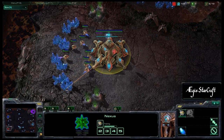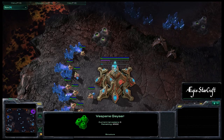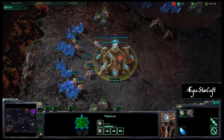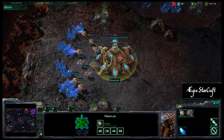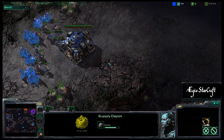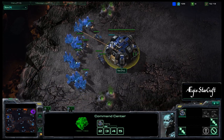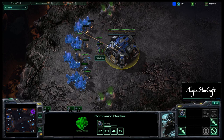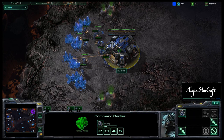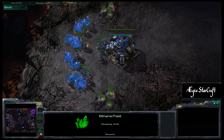Scorched Haven is an interesting map for 2v2 — it has a pretty easy natural expansion but no good places to take a third base, so games tend to end pretty quickly, a lot of them well under 15 minutes. This is the Collegiate Star League; check out cstarleague.com. You'll notice the quality is a little better today because I got a new computer with a GTX 460, so we'll be seeing 1080p instead of 720p.